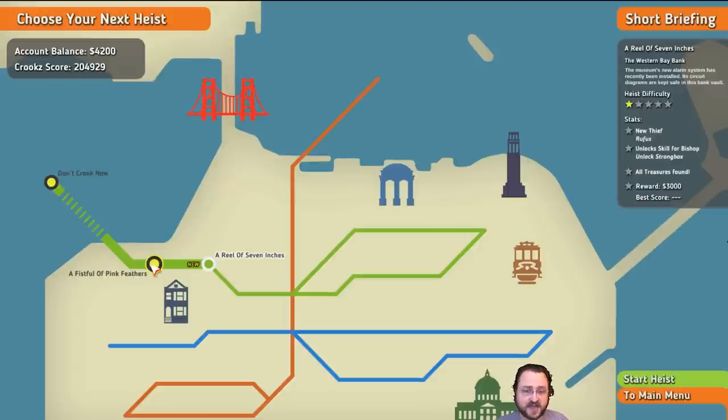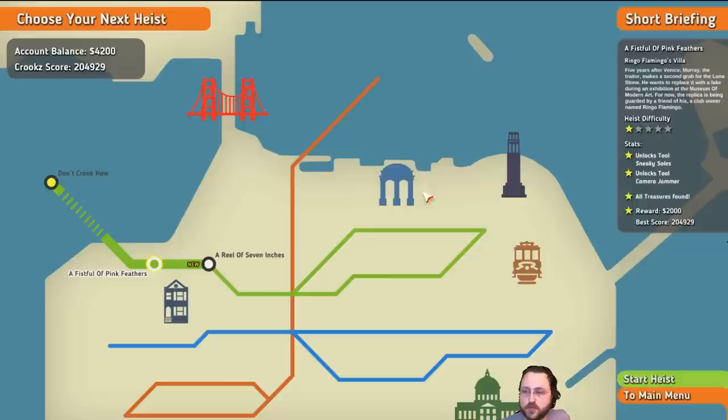'A Fistful of Pink Feathers' — I finished that. And I'm currently on 'A Reel of Seven Inches.' It looks like the campaign will actually branch out and give you a lot of different routes to explore. One of the nice things is you can go back and replay missions to get higher scores. Every mission unlocks some new characters, new items, or something like that, so you can go back to previous missions with new unlocks and try to do better.